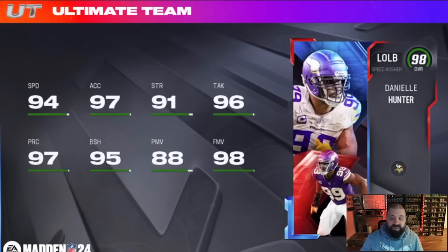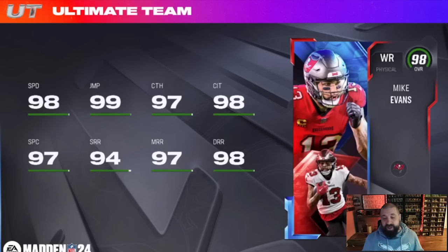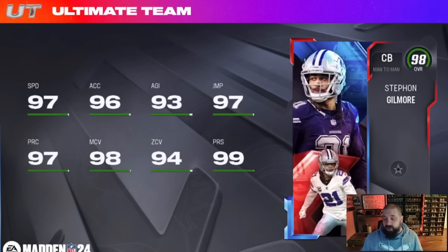There are four LTDs that will be in packs, two revealed last night. Danielle Hunter is an outside linebacker with 94 speed, 95 block shed, 98 finesse move, 96 tackle, and 97 acceleration — a solid card, but I wouldn't pay top price for it. Mike Evans is probably the best card that's dropped — essentially 99 speed, 6'5, good jumping, catch and catching in traffic are all good, route running is solid. He gets deep out elite for one AP and red zone threat, likely at one AP. Overall, this appears to be the best card of the entire drop.